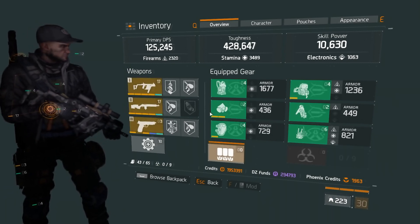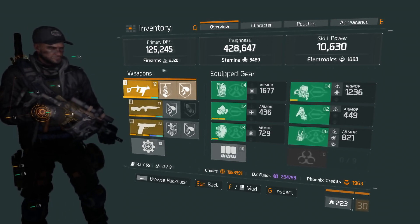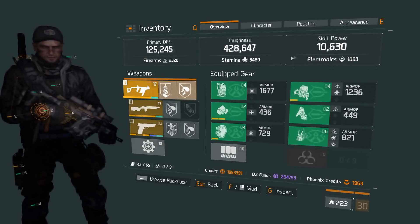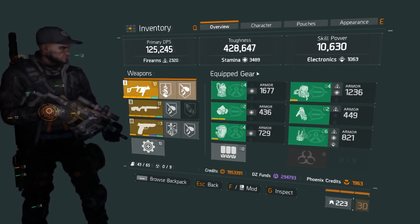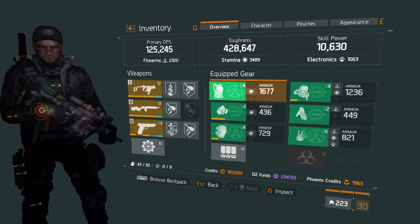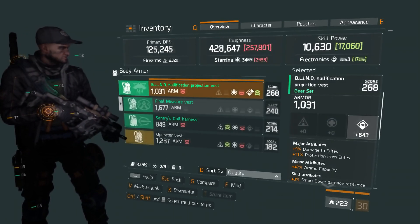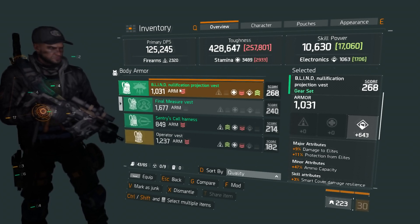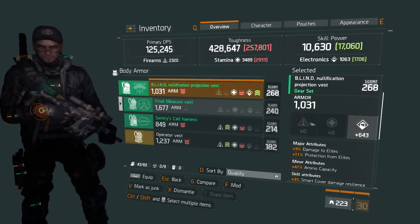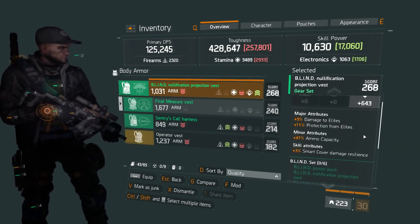Alrighty, here we are. Now as you can see, my current gear is 125k DPS, 420k toughness, 10k skill power. I'm using three Centuries and three Final Measure — this was a build I was experimenting with so it's not too great. Hopefully we can get something better.